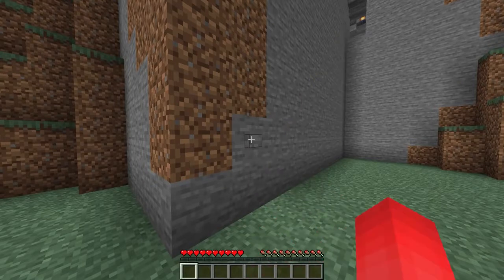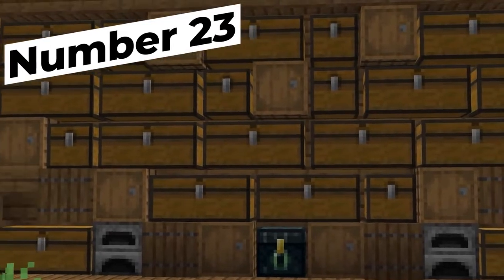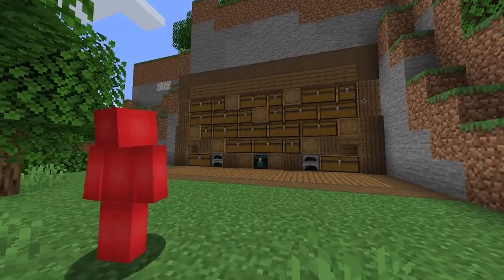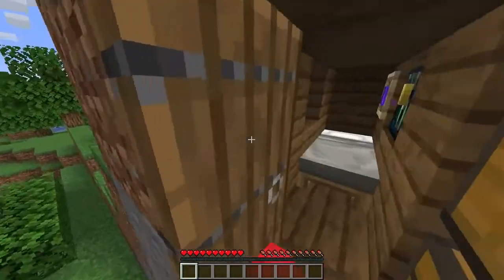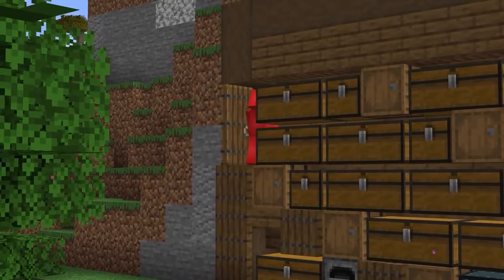If you want to hide your staircase in a wall and be a bit more discreet, how about hiding it inside of a storage wall? You'll be left with an end result that looks pretty close to a regular storage container. But the true way this contraption works is that if you walk up to a chest right in the sweet spot, you can walk up the staircase without ever having to jump.